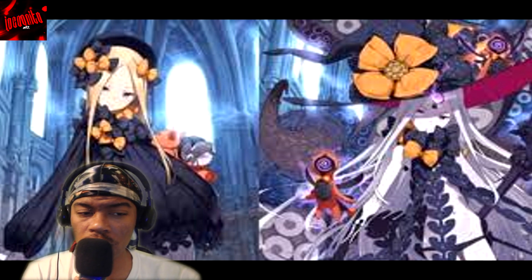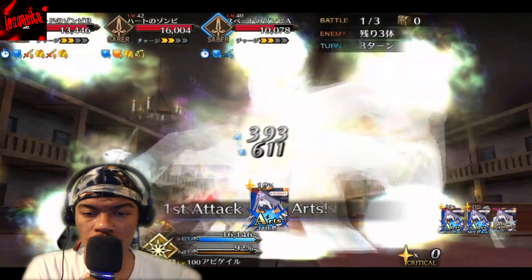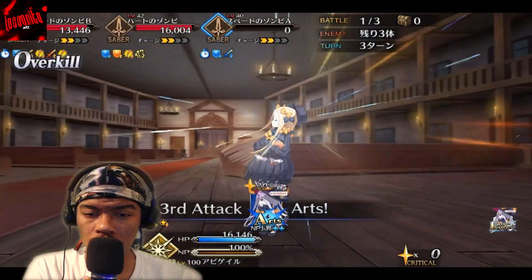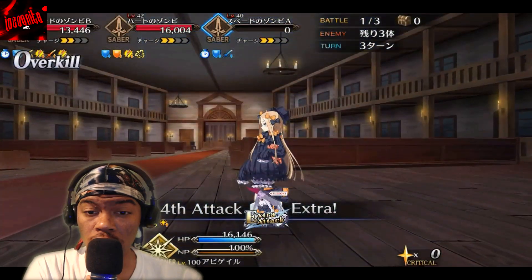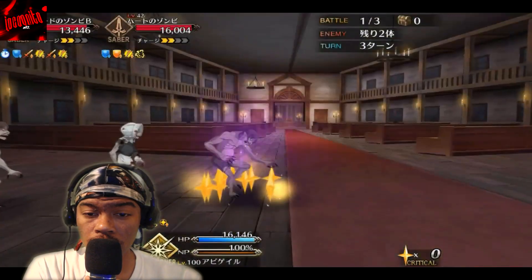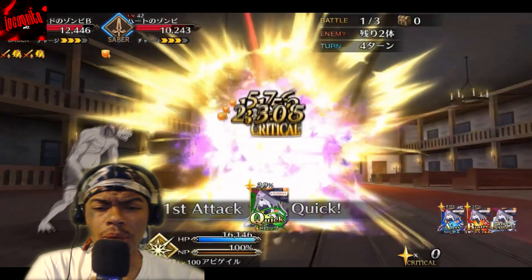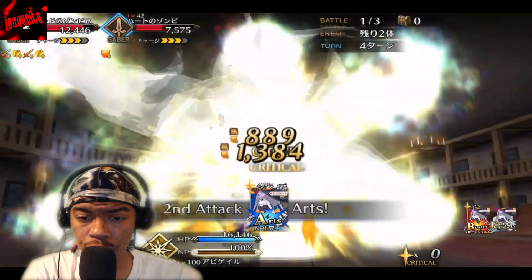Alright, without further ado, let's get right to it. She summoned some arms — okay, we've got solar beams, light solar beams. I don't think we've ever seen a servant like this in this kind of detail before. If you guys want to see more of this in detail with other servants, just let me know in the comments down below.